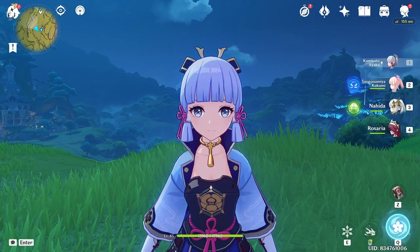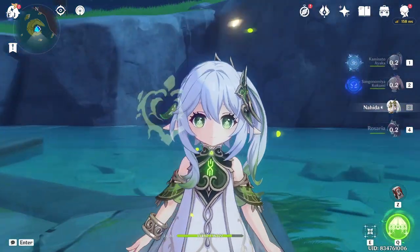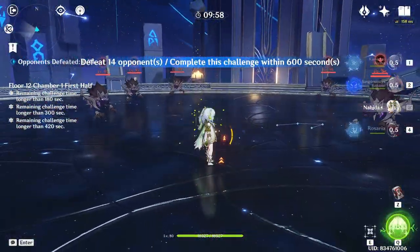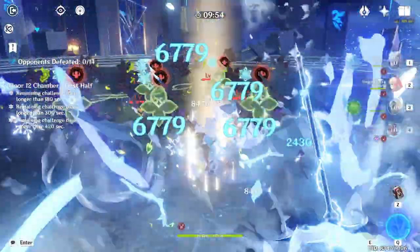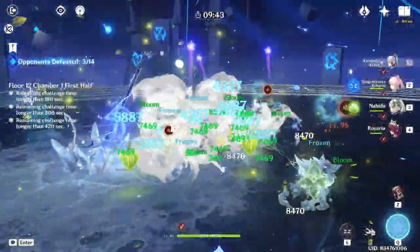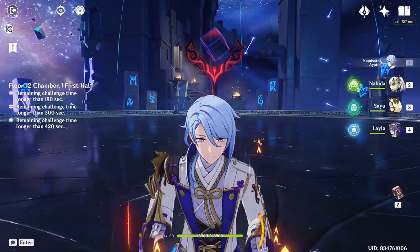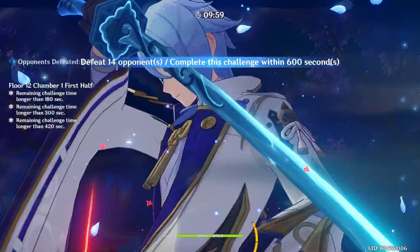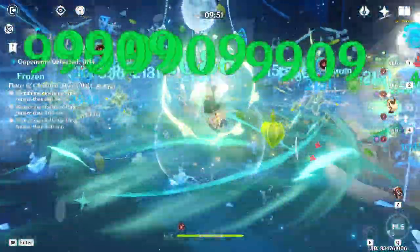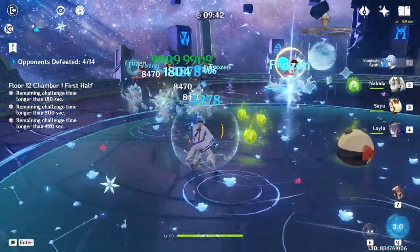Now this is a traditional freeze team where we have Ayaka as main DPS. In freeze teams we've had very limited characters to use. If we don't incorporate bloom in the team, we didn't have much of a way to increase damage, and the amount of bloom cores we generally make in a traditional freeze team is really low. Only Kazuha works well; everything else is not the best idea. The other way to increase damage is by having lots of bloom damage. This new type of freeze team lets us create countless bloom cores to take advantage of — we can keep the enemy frozen while creating an insane amount of bloom seeds that result in lots of damage.